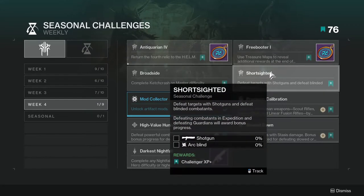Defeat targets with shotguns and defeat blinded combatants — oh, this is going to be annoying. Defeating combatants in expeditions and defeating guardians will award bonus progress. I would do this in expedition, and depending on what class you are, I would probably just use blinding grenades and spec into arc blindness. And for the shotgun, you can use literally any shotgun you want.